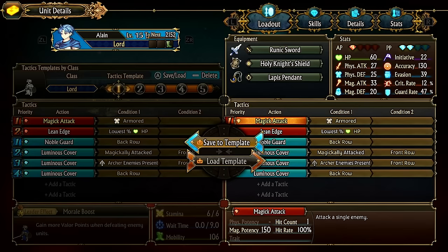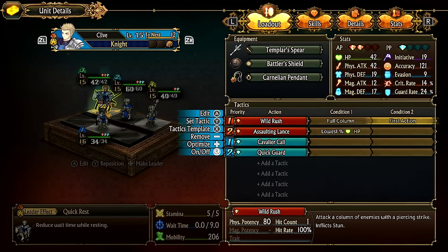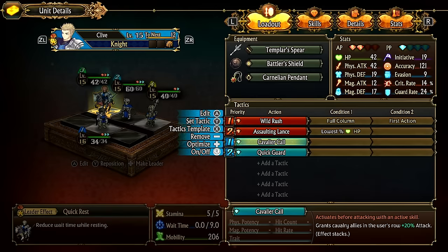For Clive, he's set on Wild Rush for a full column on his first action. 'First action' means the first thing he does — not the first action of the battle overall. He'll only Wild Rush a full column; if not needed, you can toggle it off. Wild Rush stuns and hits up to two things in a column, so stunning two enemies as your first action is hugely valuable. He also Cav Calls himself before doing this.